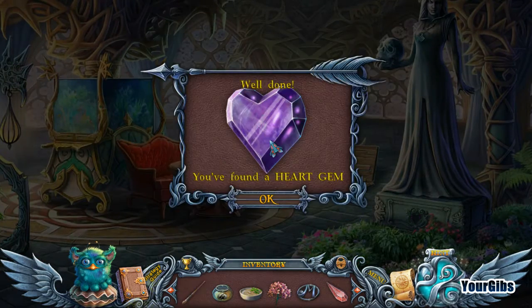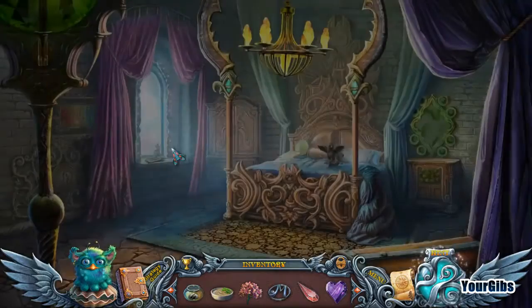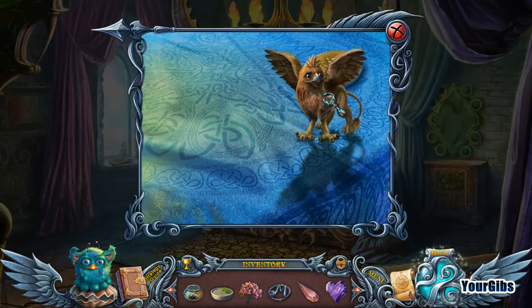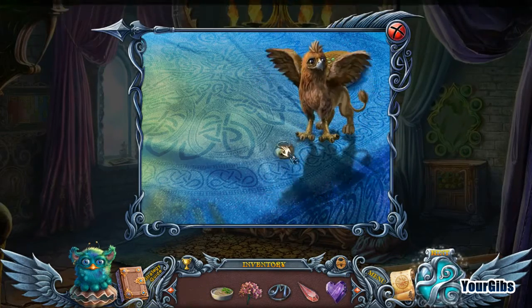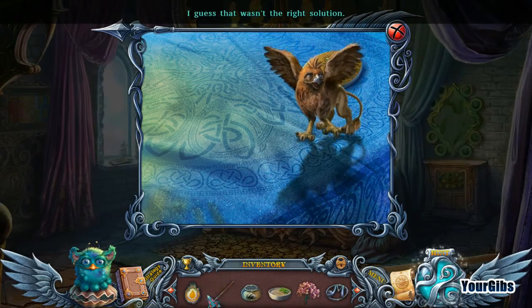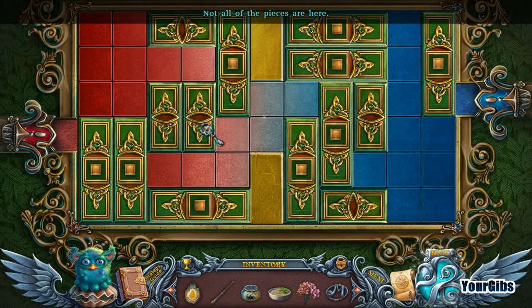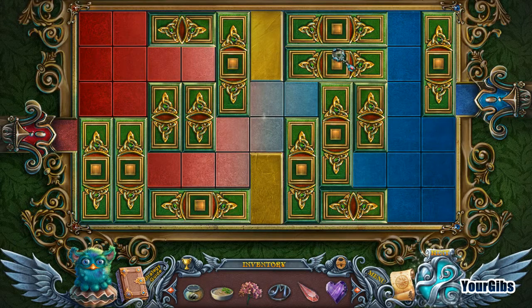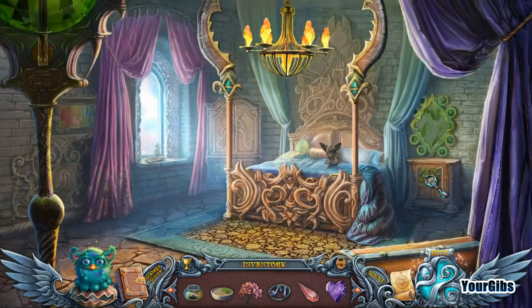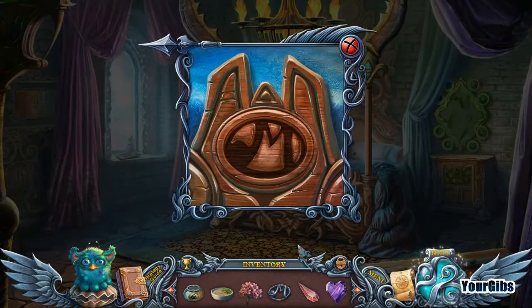We head to the bedroom with the adorable baby griffin. Tried some flowers — it wants a heart. My face cream didn't work with the baby griffin either. I'm not exactly sure what pieces they're talking about. I don't have the right rectangles. What am I supposed to be doing in here? Oh, I see an emblem.